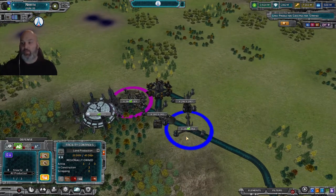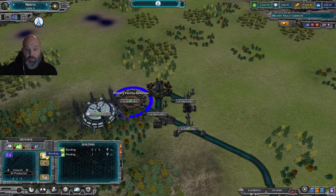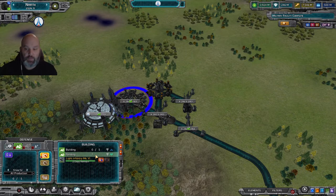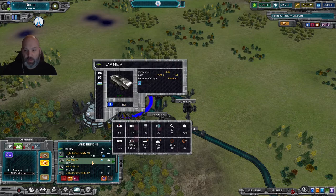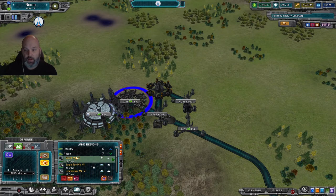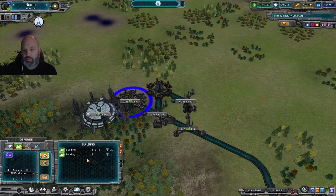We've now built four extra land production facilities. Coming over here to the building option, there are now five building slots — the original one plus four more. Right now we have the light infantry queued. To produce additional units, go to Available, pick land, and add more unit types — for example recon units, an amphibious tank, some artillery, and a Clad Trap. That's five units, so these five will be queued up and constantly building until I say otherwise.